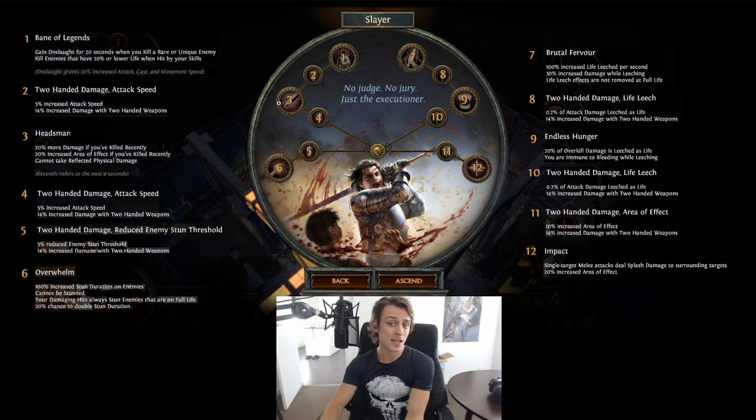Aside from swapping those around, Headsman now has 'cannot take reflected physical damage,' which means you can definitely run physical reflect maps as a pure physical character - a small perk but a nice boost. Endless Hunger now has 'you are immune to bleed while leeching,' whereas before it was elsewhere. Overall Slayer still looks really good but has been made slightly weirder to take other things, and a substantial leech rework could change its identity.